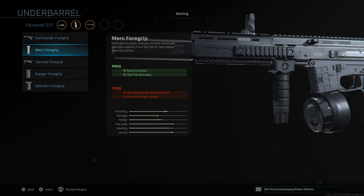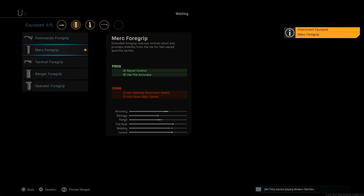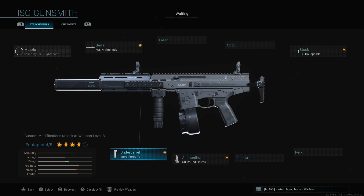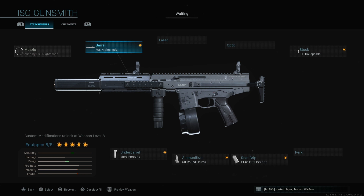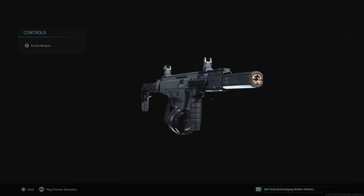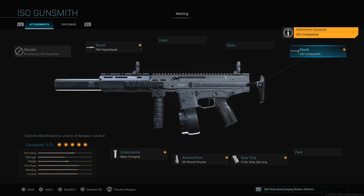For the underbarrel, we've got the Commando Foregrip and others — pretty basic, nothing new. I'd go with the Merc Foregrip for its hip-fire accuracy. I've already put together a class setup to show at the end of these videos. This class is my multiplayer setup. For Warzone I'd use the same class but swap to the Ultralight stock — that's really the only change. And for multiplayer, use the Collapsible stock instead. There are all the different attachments — hopefully this video helped. If you enjoyed, make sure to subscribe and I'll see you in the next one.